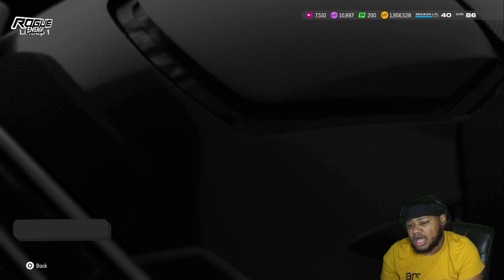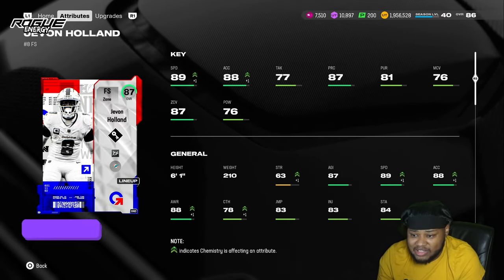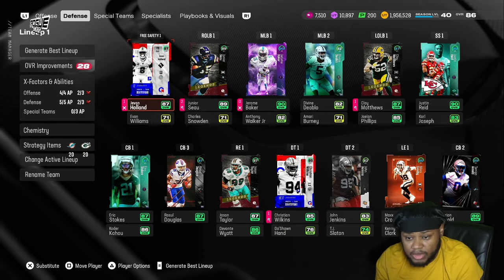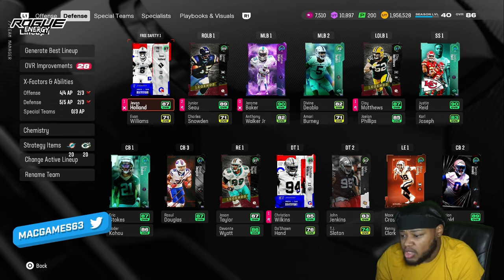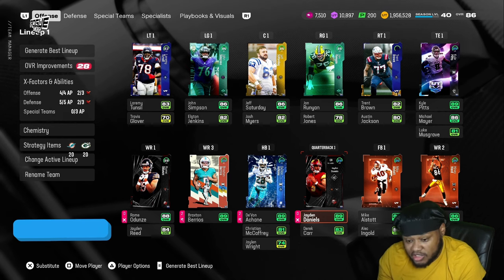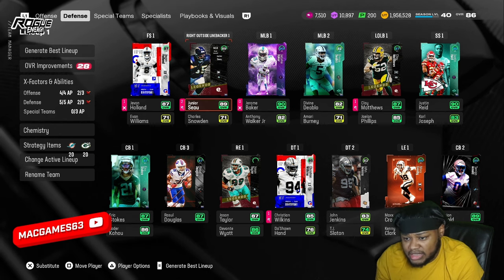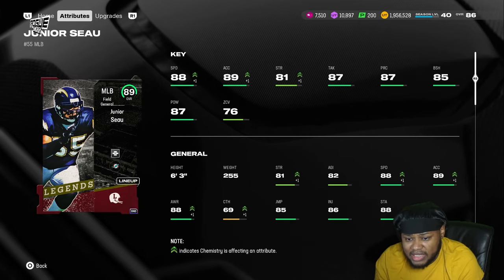Let's go over to this defense — this defense is something serious. Javon Holland has about 89 speed, 61 great acceleration — really good card, been playing exceptionally well for me. I had Noob in there but I needed my quarterback so I had to take Noob out from there so I could use the joint. Junior Seau — absolutely disgusting — as a middle linebacker I think he's like an 87, but when you move him to outside linebacker he goes up to an 89.